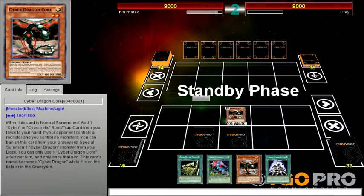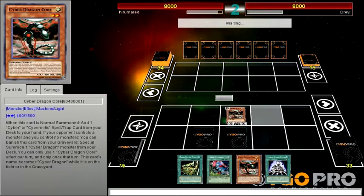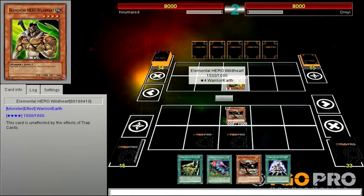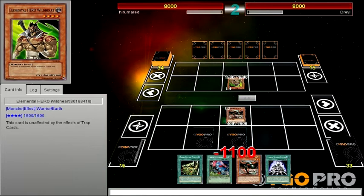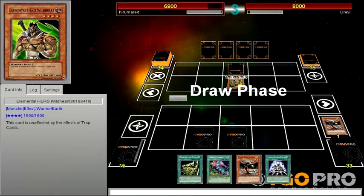You destroy Cyber Dragon Core and don't OTK — that would suck. I want to hear a Wild Heart. There is a nice strategy within Mirror Gate but there's not really anything else good you can do with it. Oh no, that means I can't use my other things.